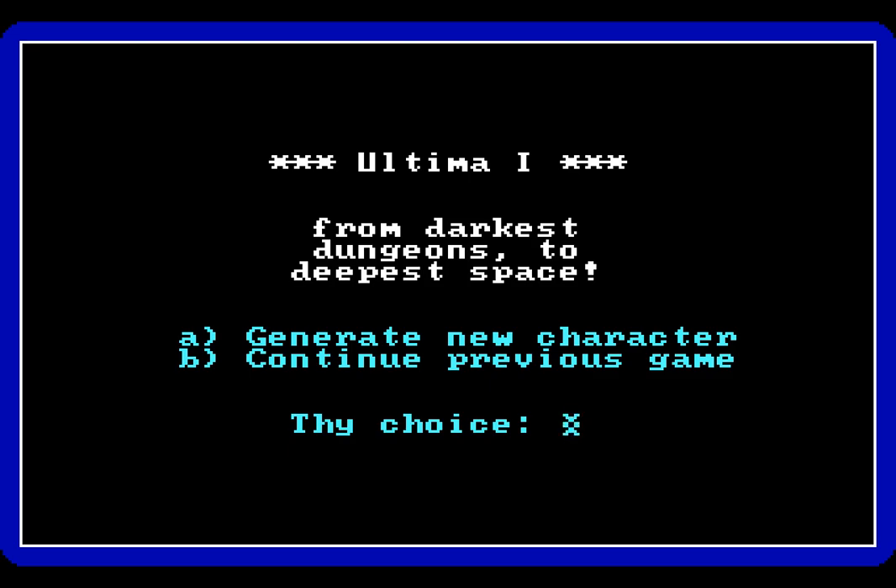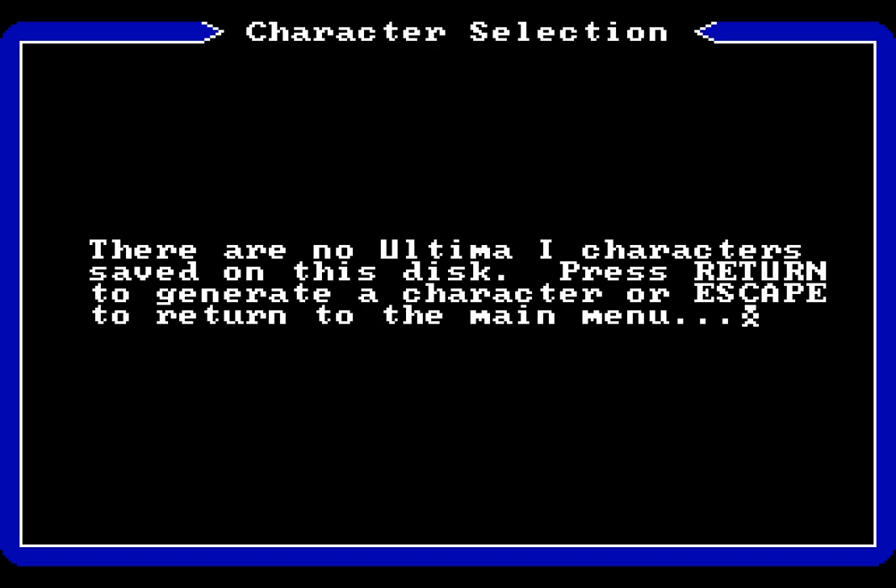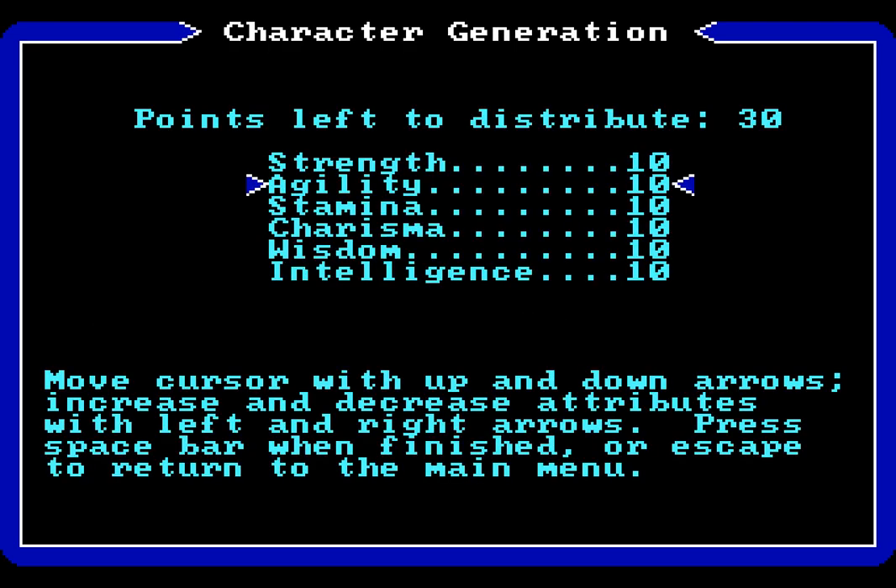We can't see any of those things until we go and create a new character. If we try to continue a previous game, we are informed that there are no Ultima 1 characters saved on this disc — press Return to generate a character, or Escape to return to the main menu. We're going to press Return and generate a character. We have 30 points to distribute between 6 stats, and each of these stats is important for something. Intelligence determines how cheaply you can buy various things. Wisdom determines how often your spells fail if you cast spells, unless you're a cleric, whereupon you don't worry about wisdom ironically enough, because your spells never fail.